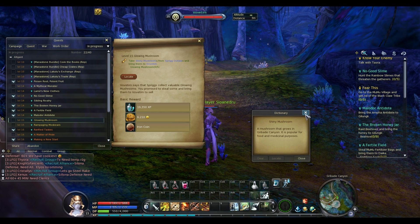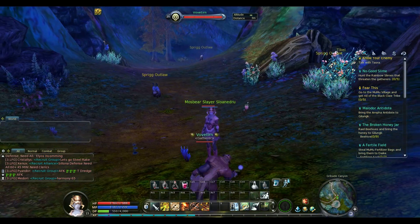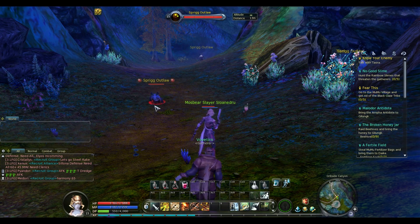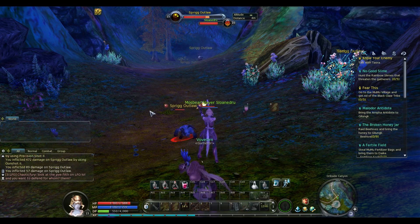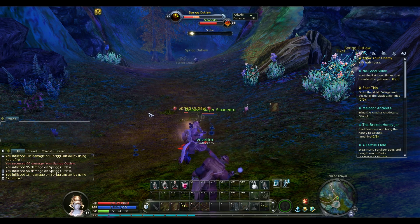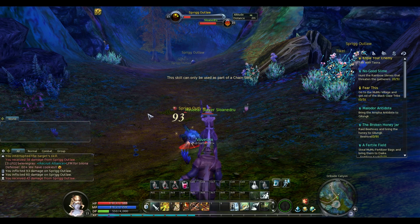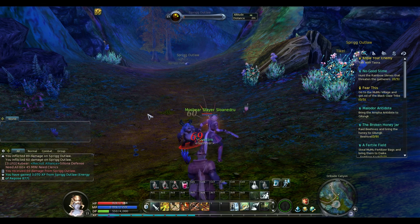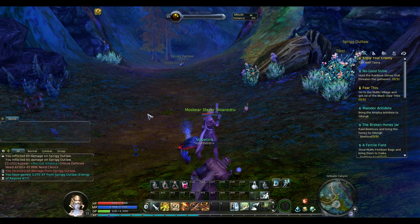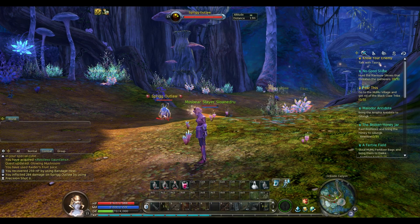So if anyone pays attention to my minimap, which is down in the bottom right corner, you'll see the white dots and the red dots. The red dots are the ones that are aggressive and would attack me if I got too close. But I still have to attack these poor little sprig outlaws because they're the only way for me to pick up glowing mushrooms — apparently I can't just pick them up myself, I have to get them from the outlaws.